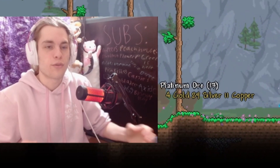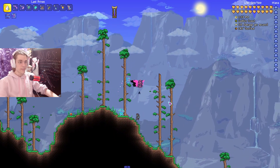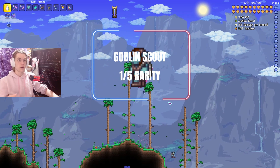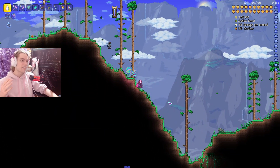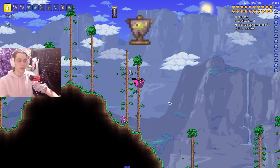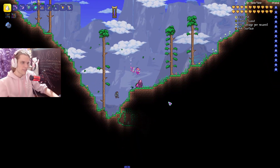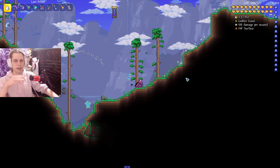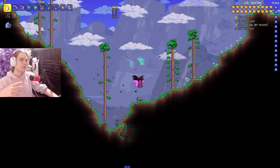Our next rare enemy is the Goblin Scout, which is a 1 out of 5 on the rarity scale, but it was even more rare before update 1.4.0.1. This thing used to be a pain to find because you needed to kill it multiple times to summon Goblin Armies. The only requirement is to be in the outer sixth of the world — basically past the dungeon toward the ocean — and it has a very small chance of spawning.